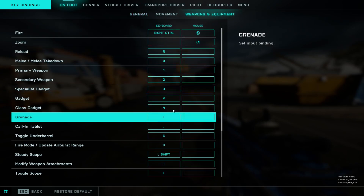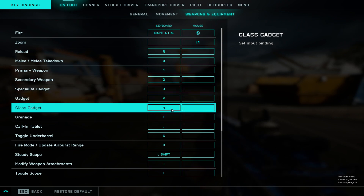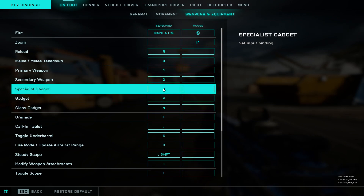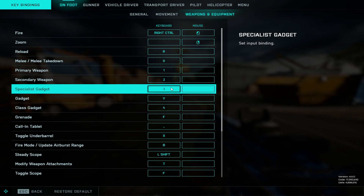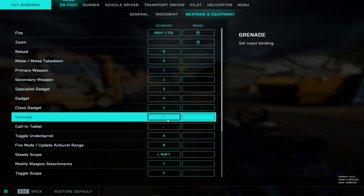It will also change depending on the operator I'm playing. Say I'm playing Liz — it won't change at all, everything's fine. But say I'm playing Falck — I want my rocket on 3 because it's more familiar to me, so it would be Gadget 3, Class Gadget 4, and Special Gadget V. Grenade is on F, and I'm actually considering moving it to my side mouse button so I can look around and move while holding a grenade — I think that would be beneficial.